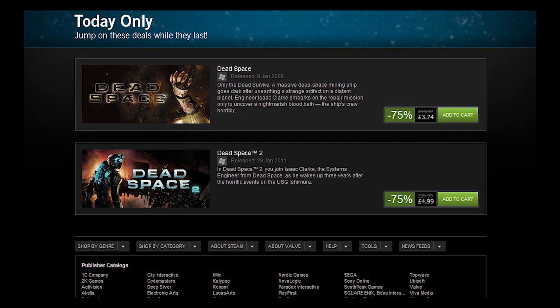Dead Space and Dead Space 2 — both 75% off. Americans get both for $5. Europeans won't be as happy: €3.74 for the first, €7.49 for the second. UK gets it for £3.74 and £5. The Aussies get completely boned on Dead Space 2 at AUS$17.50 for no apparent reason, while Dead Space 1 is fine at AUS$3.74. Both are great games.